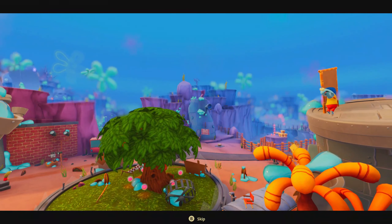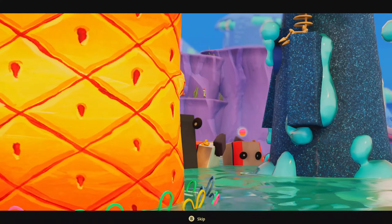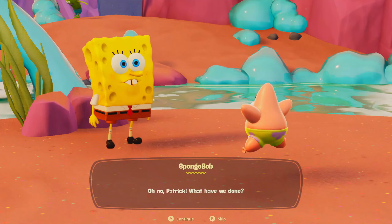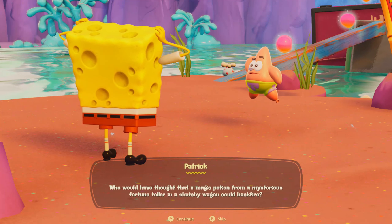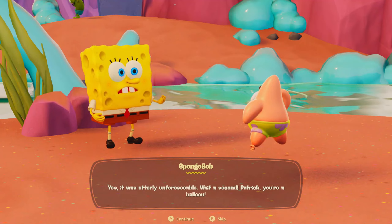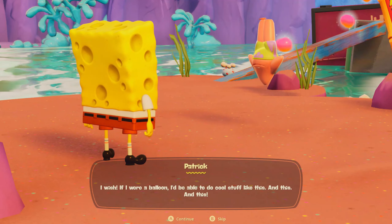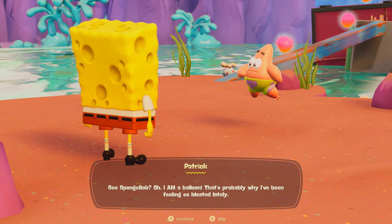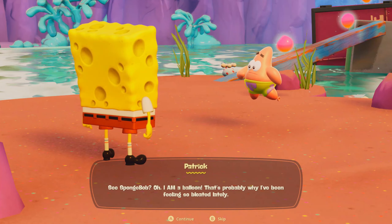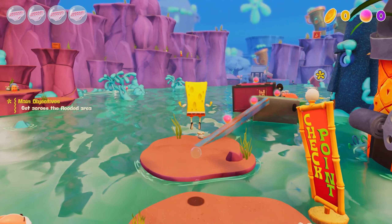Oh wow, okay — so that's how everything works. So everything's like in shambles now. Oh my god, what happened to this place? 'Oh no Patrick, what have we done? Who would have thought that a magic potion from a mysterious fortune teller in a sketchy wagon could backfire?' 'Yes, it was utterly unforeseeable.' 'I wish if I were a balloon I'd be able to do cool stuff like this, and this, and this!' Even Patrick's voice is different — it's crazy seeing the differences. It's not a bad thing, just how voice acting has evolved over time.